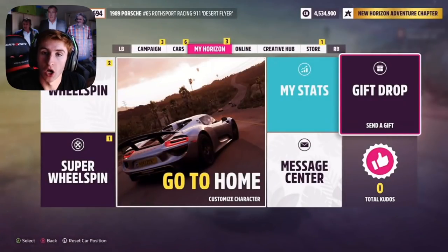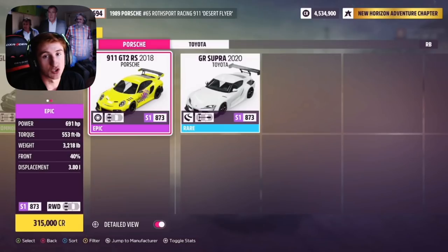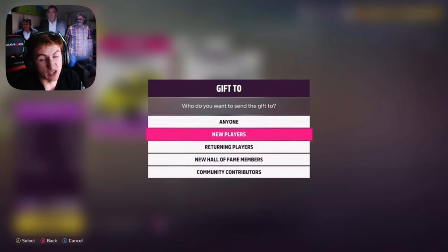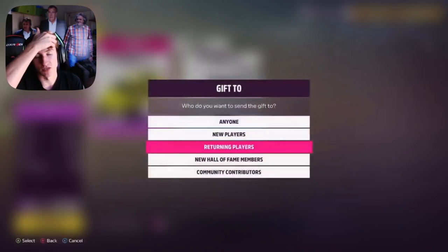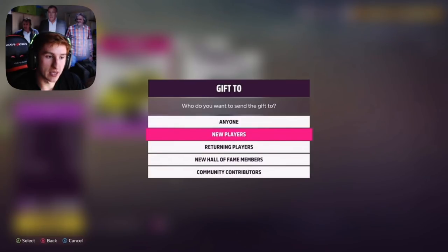Gift drops are the way to gift a vehicle to a random player in a certain category. Unfortunately you can't gift a car directly to a specific friend — it works differently. If you have a car you don't use anymore with nice upgrades, you go to gift drops and it gives you categories to pick where to send it: a new player, a returning player, a hall of fame member, or someone with a lot of kudos. You pick which group to send it to and it gets dispersed to someone at random. You can also add a little message and sign it with your gamertag.